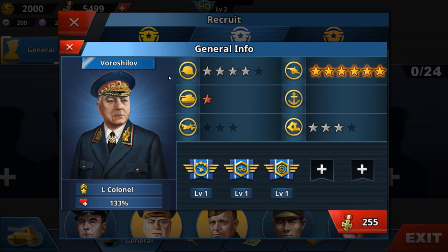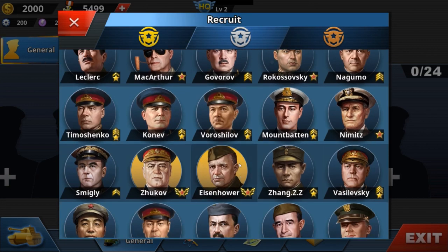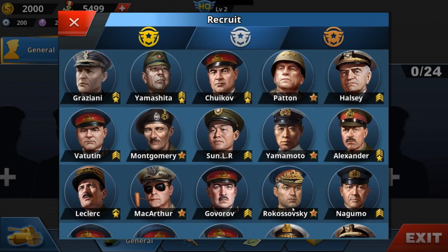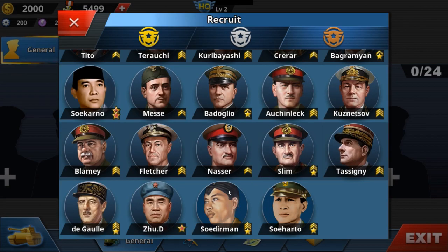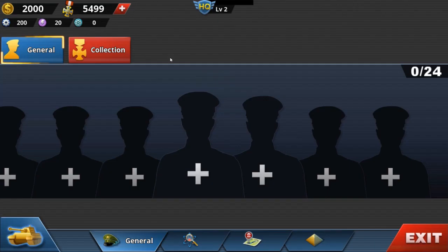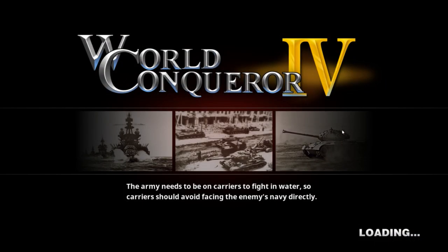For the second faction we still have the same setup. We also got Smigly, Shaposhnikov, and Mannerheim — looks so good. Every general is cheap but you need to upgrade them. Oh, Sukarno — an Indonesian general and leader as well — and Sudirman, also a general. That's pretty good.